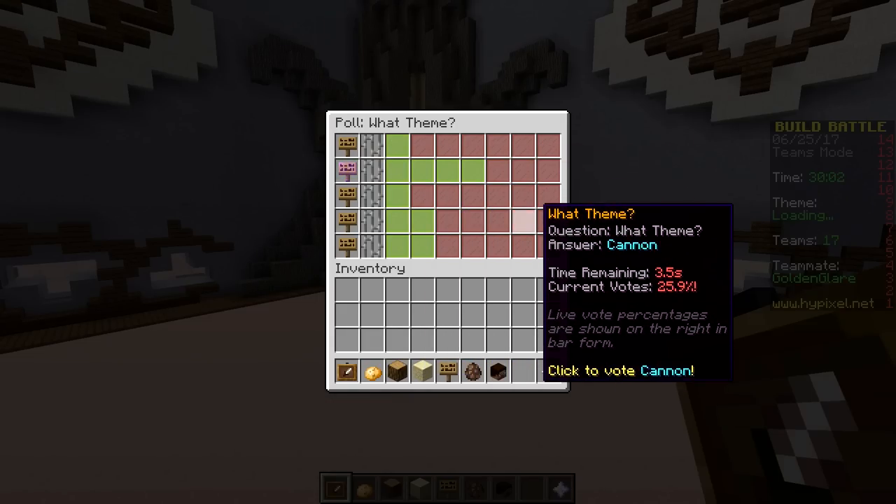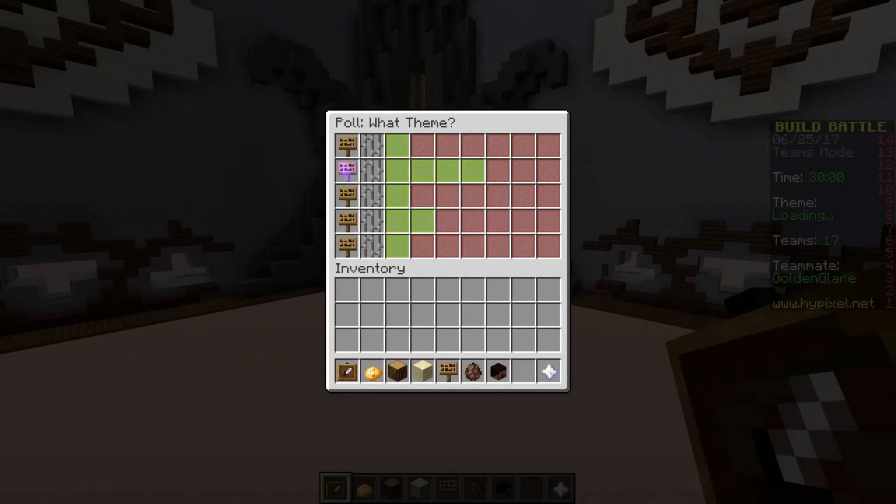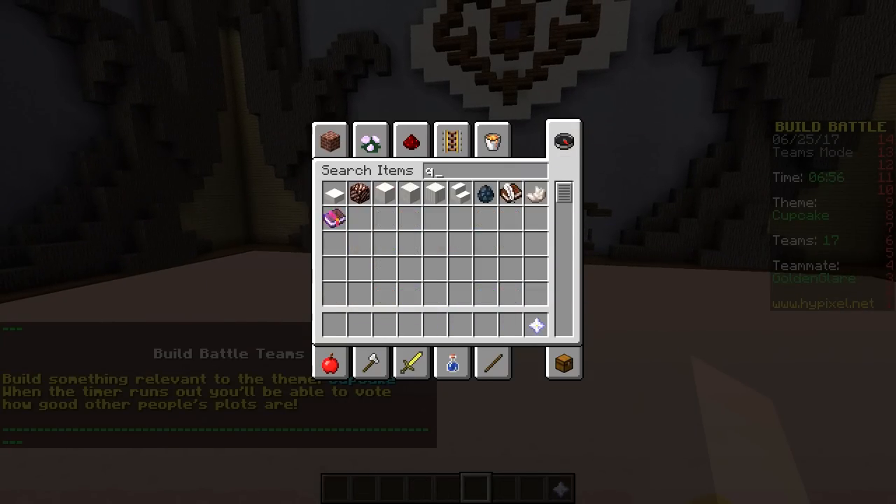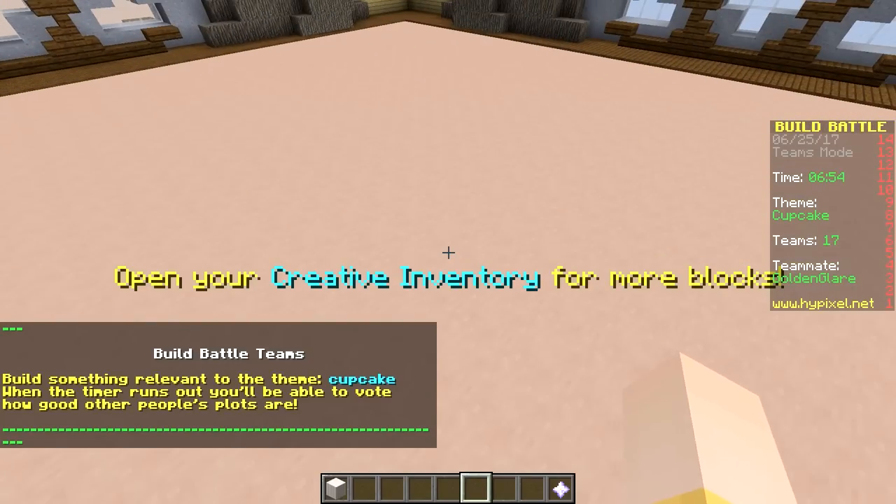Cupcake will win! No, no, why would you pick a book? That's so boring. Book — I have to give one vote. Anyway, let's build our cupcake, Gold!